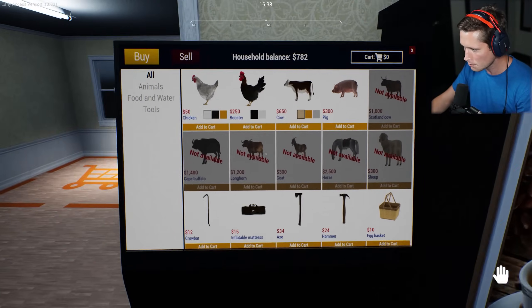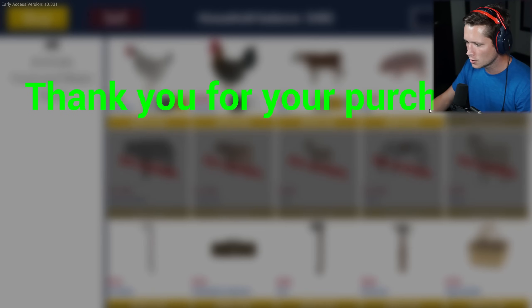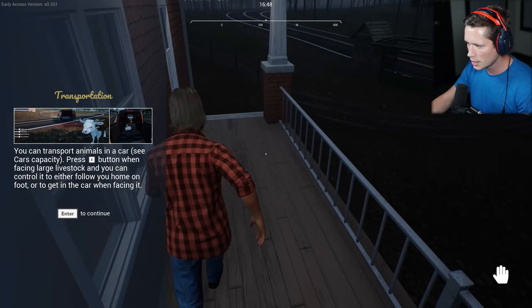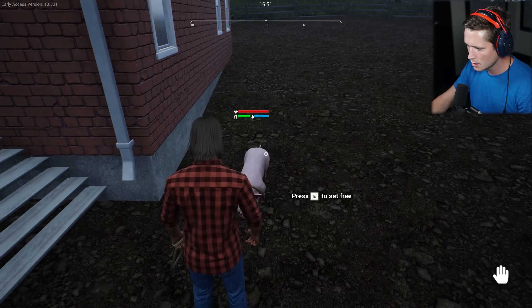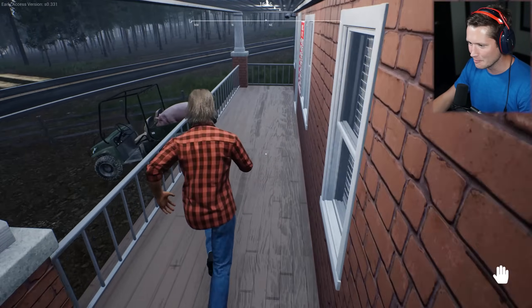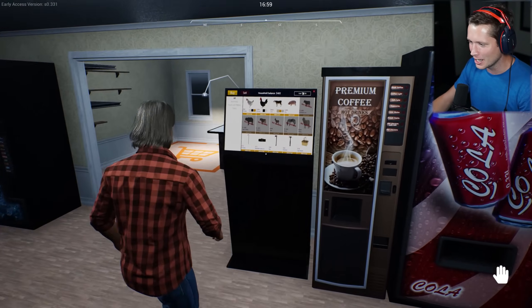We've got 50 bullets now. We're gonna buy a 300-dollar pig. Let's go ahead and purchase that. Transfer animals — press E-button when facing large livestock to control it to follow you home on foot or get in the car. Okay, so we've got our pig here — we're going to manage him and transport the animal. Look at him — look at old Chester here! I appreciate you, buddy.